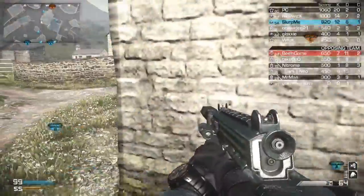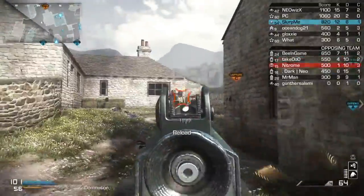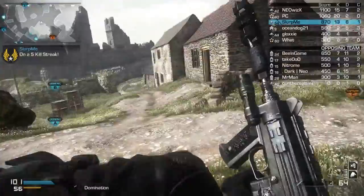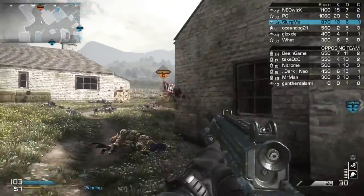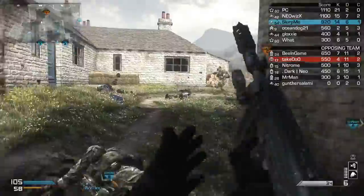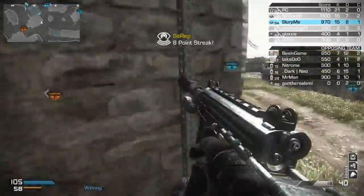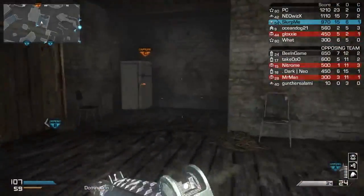What map are we playing? We are playing a map that looks like Skyrim and Scotland had a baby, and this is what happened. This is what happens when Skyrim and Scotland hook up. This map, honestly, is too beautiful for a Call of Duty game — hands down, this map is gorgeous. But it's also way too freaking big.